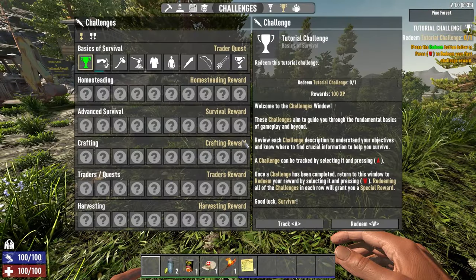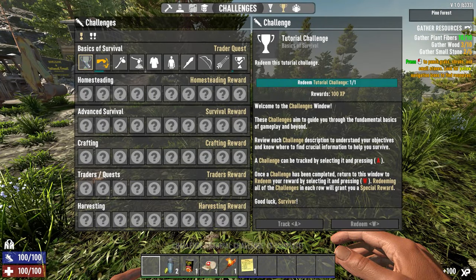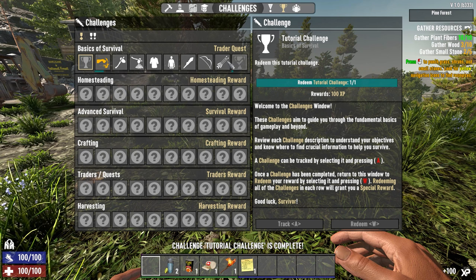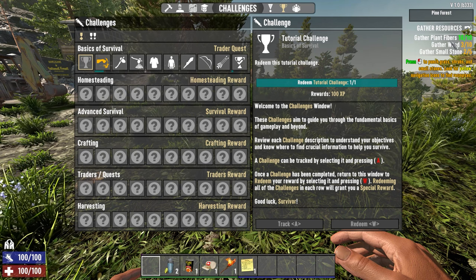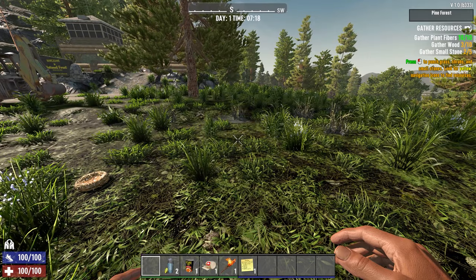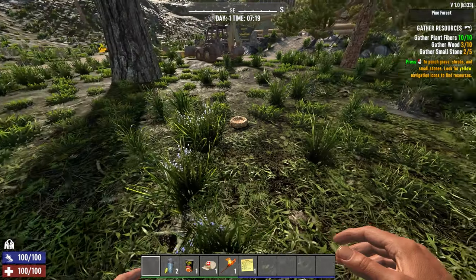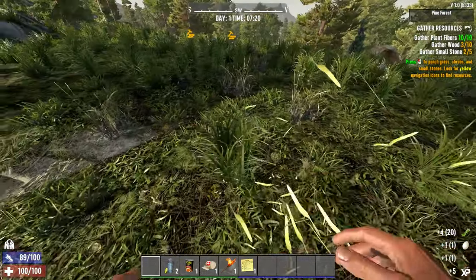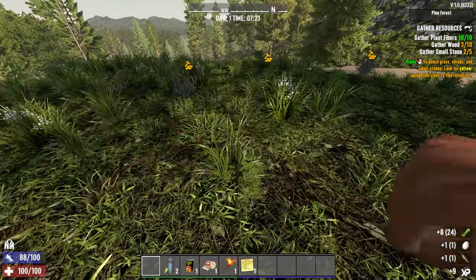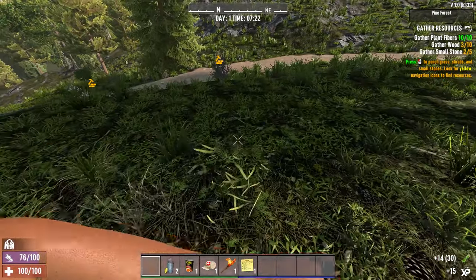First thing you want to do is hit Y to open the window, then hit W to open the quest line. The top right corner tells you what you need to do — we need to gather plant fibers, wood, and small stones. We're going to pick up nests to get more plant fiber than it asks for. Little markers show you where there's wood and stone.